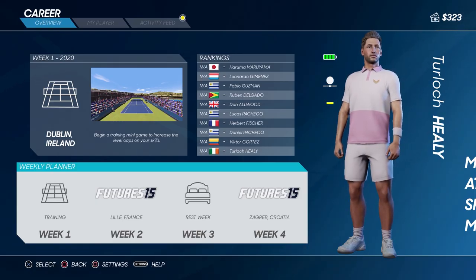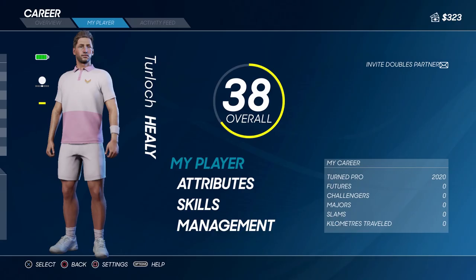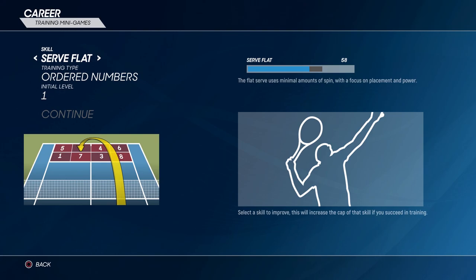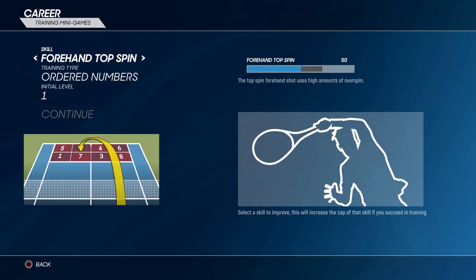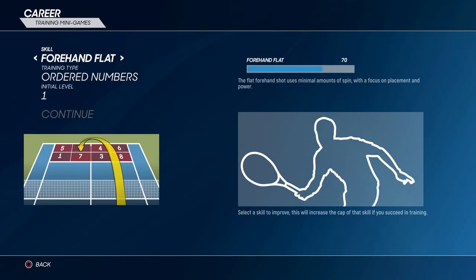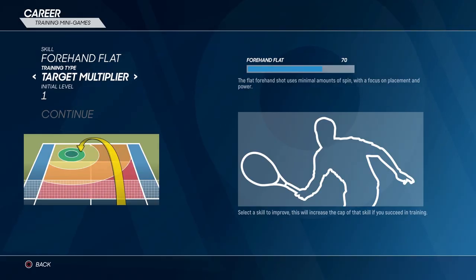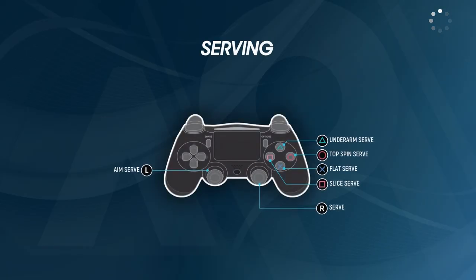Are we in Dublin, Ireland for the first match? Oh, that's just for the training — we're in Dublin, Ireland. I hate Dublin, I'm not going to lie. But it's fine because we're going to jump into the training and see how that goes. So what should we train in? Let's train in forehand flat shot — it'll bring up our stats for that. Let's go target multiplier. I have no idea how the training works, but we're going to check it out together and figure this all out.